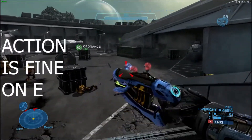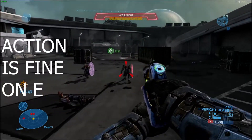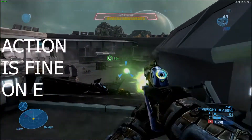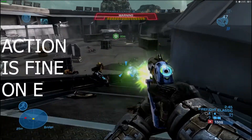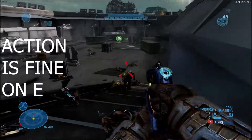Next key is E, which is the action key. E is perfectly fine as an action key, just because you're only doing actions to enter vehicles, pick up health, all that stuff. You're not usually going to be in an engagement when you're going for E, so I think this key is perfectly fine just where it is.